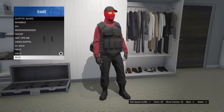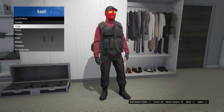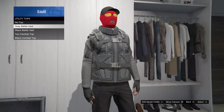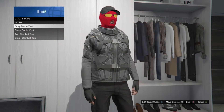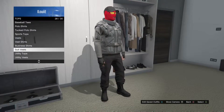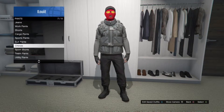This is me just changing to another outfit, don't mind that. So for the utility vest like what's in the video, you just want the grey one, then you want the grey under vest, and then the grey combat pants or team pants.